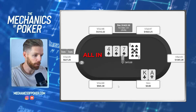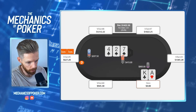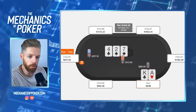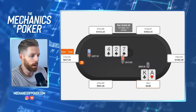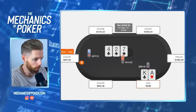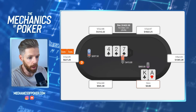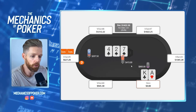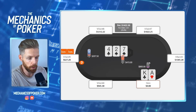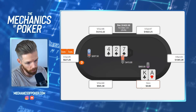Another advantage when we jam is we always get to realize our equity. A third advantage is that we sometimes get called by worse — say he has an ace-five or a flush draw, he's very likely to call us. He might sometimes fold better, but the SPR is a bit too shallow; I don't think he's ever folding a pair. He'll fold hands that are pretty live, like ten-jack of clubs with two live cards and a backdoor straight draw — hands that have a lot of playability advantage against us.